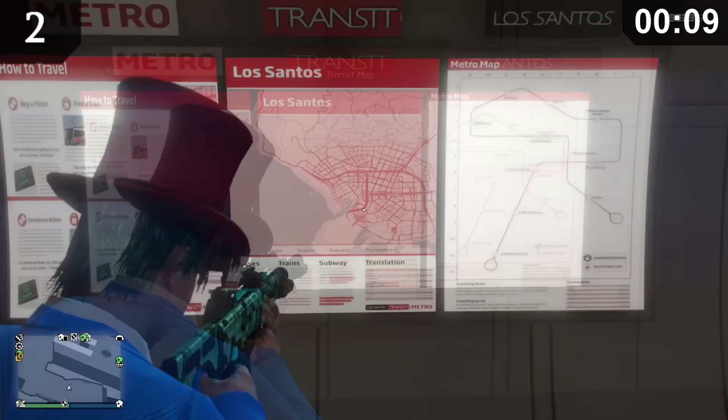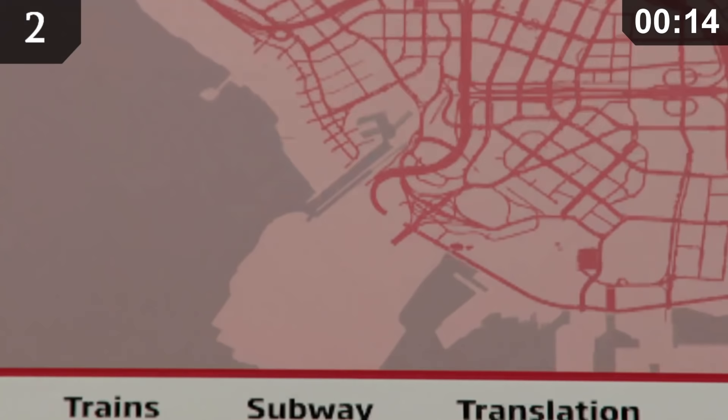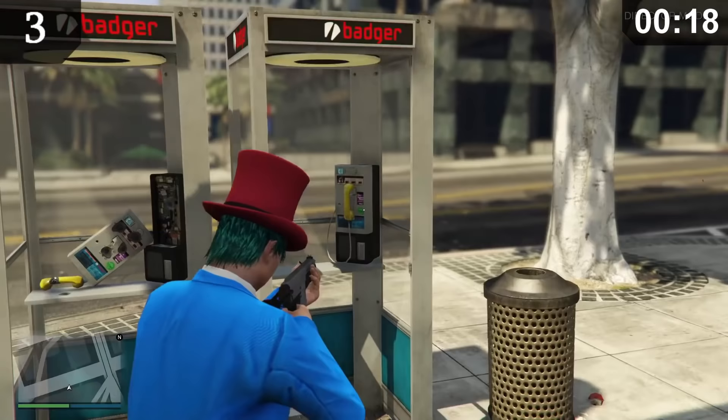In all metro stations, you can find this beta map of Los Santos. As you can see, there are many missing roads from this map, including the entirety of the airport. If you shoot a phone from a phone box, it makes a slight dinging sound.